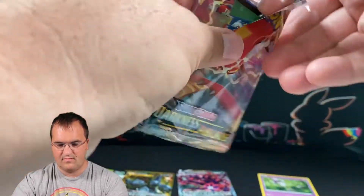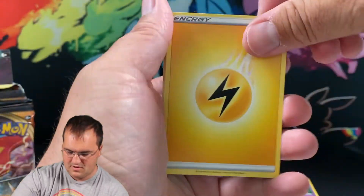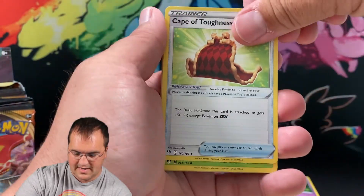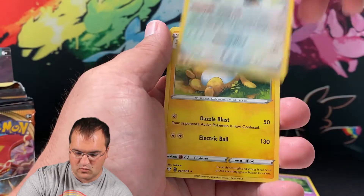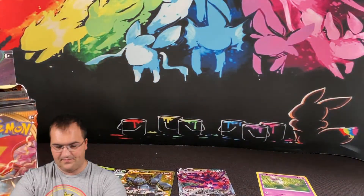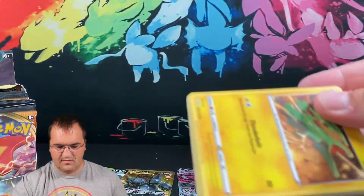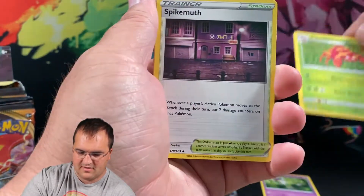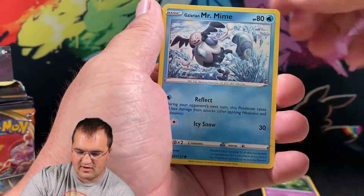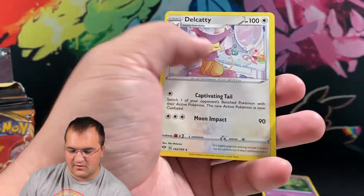Six packs in, six packs to go. Pack seven: Lightning Energy, Flaffy, Carnivine, Cape of Toughness, Fomantis, Snubbull, Meltan, Funnelbee, Paras, Corvinite is the rare reverse, and Arcanine is the regular rare. Pack eight: Fighting Energy, Parasect, Spikemouth, Cape of Toughness, Electrike, Hilarion, Mr. Mime, Grimer, Klink, Skitty, Struggle Gloves is the reverse, and Arcanine is the rare.